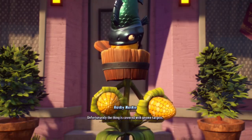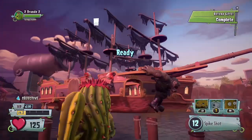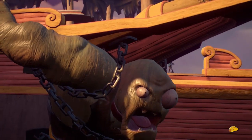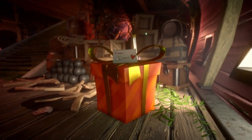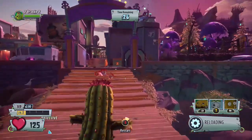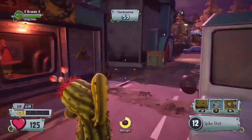Just keep on pressing A. We have two pirate ships, so we can see that we can move now. And if you run out of time you can just keep on pressing B, but you'll still be in the same spot where you are.